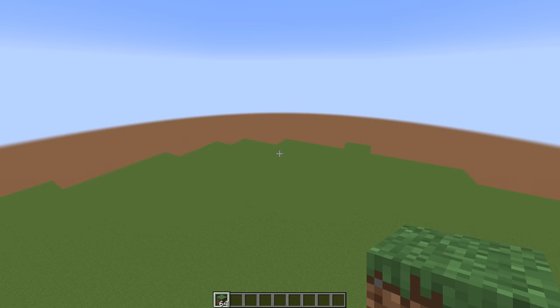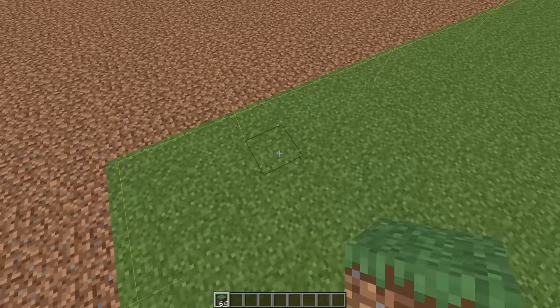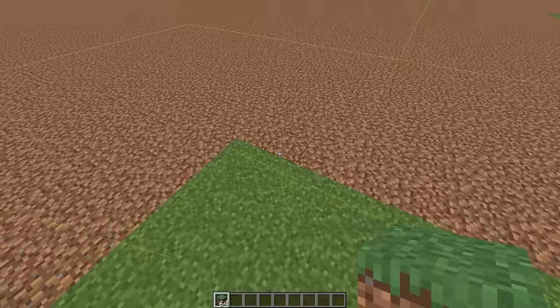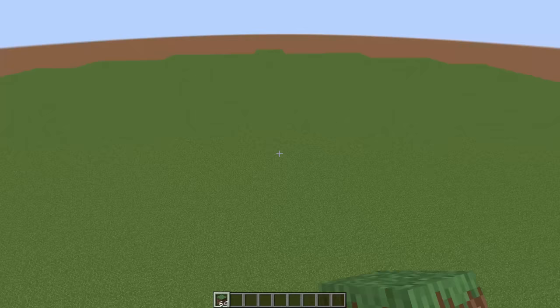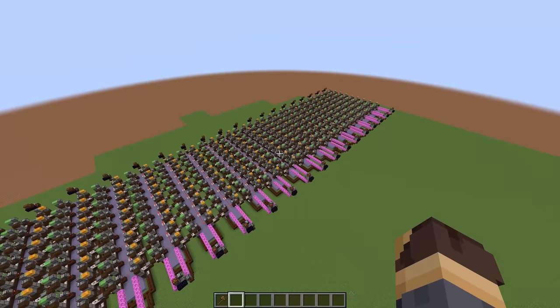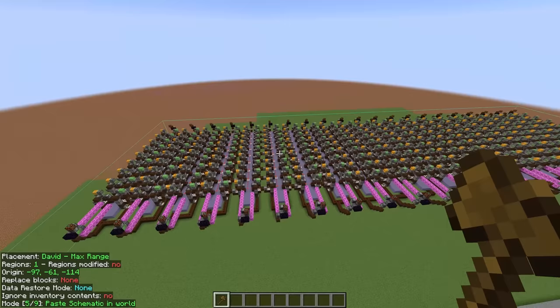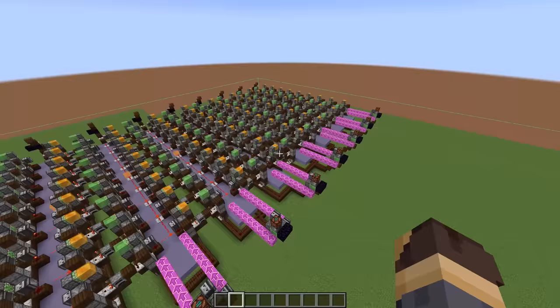We're going to set the random tick speed to zero again so we don't affect this radius as we fly around — you can see each of these edges is the hard edge of a chunk, though grass has managed to spread one block further than the border of the outer chunks. Since random ticks are required for aging copper, we're going to be placing all of our copper blocks within this radius and standing in a central point where everything around us can age. By aligning one row of these copper aging modules to the edge of this circle, it's possible to fit 21 of these modules across one half of the circle, giving us 42 modules total.